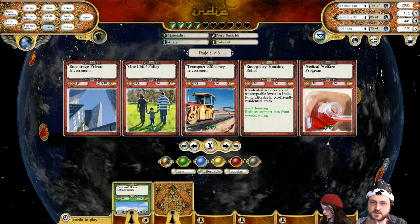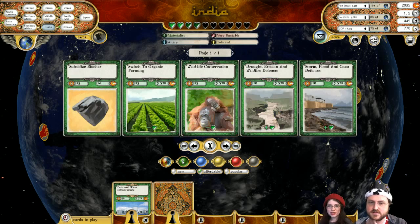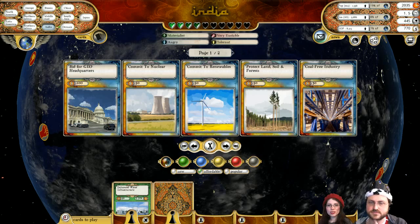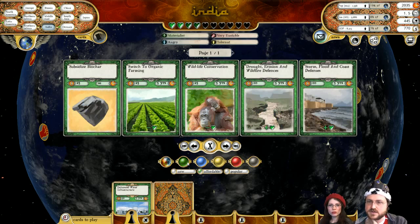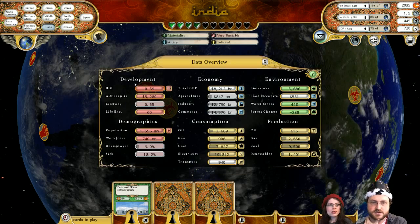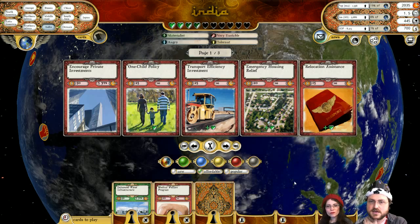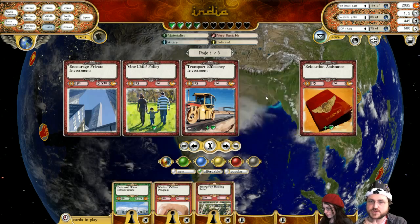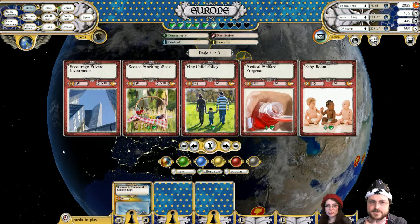We're going to do less water stress for India, and maybe some emergency housing relief, even though that's like a temporary patch. With the water thing — doesn't one of the other water things help long-term with that problem? India's got serious health concerns in this game — life expectancy is much lower than everywhere else. Maybe a bit of a medical program. Sometimes the Band-Aid stuff is needed.